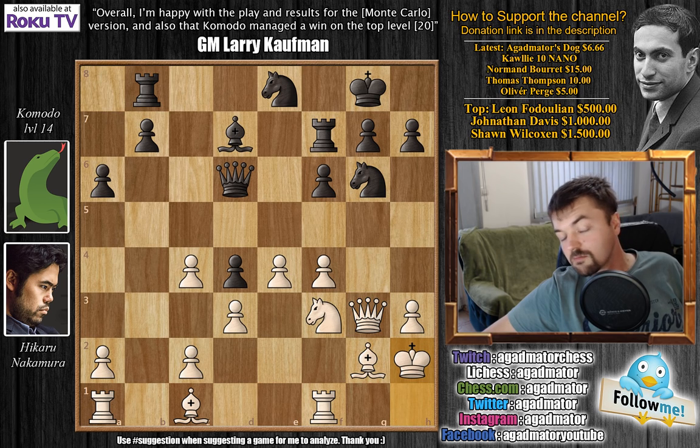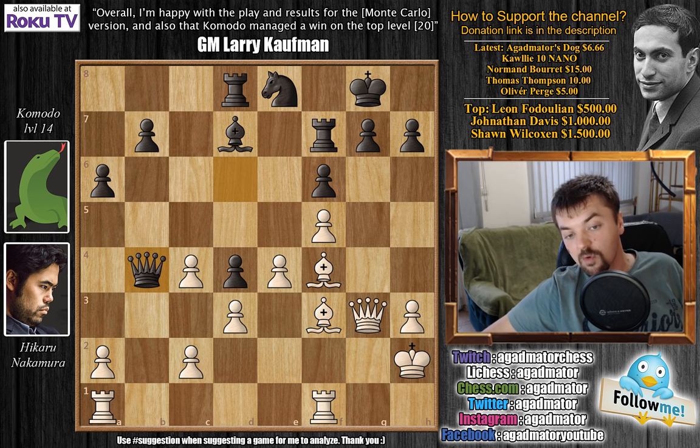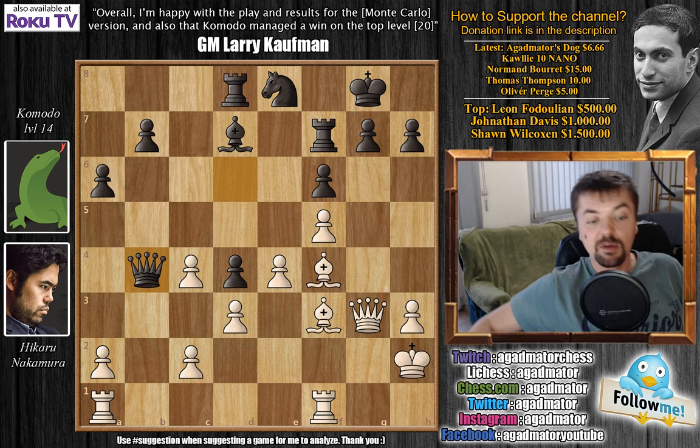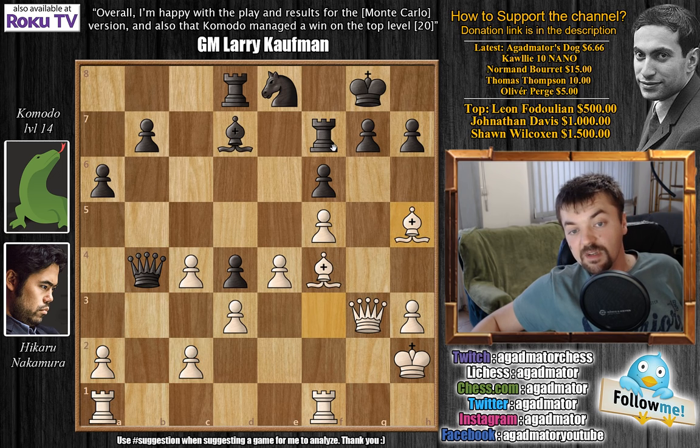Here Komodo seemingly doesn't have a plan. Probably b5 was the idea here, but for some reason Komodo now plays rook to d8. We have f5, kicking away the knight, knight to e5, and now bishop to f4. Knight captures on f3 with check, bishop captures, and now queen to b4, bringing the queen over to the queenside, maybe going after those weak pawns. But Nakamura doesn't really care. He plays bishop to h5, attacks the rook, rook to e7, and now rook to f2.